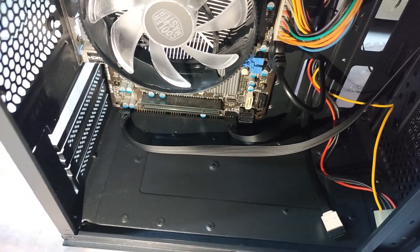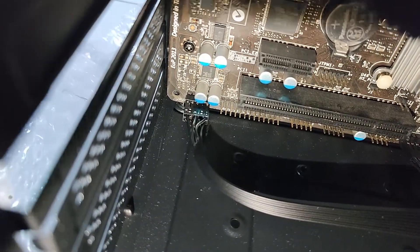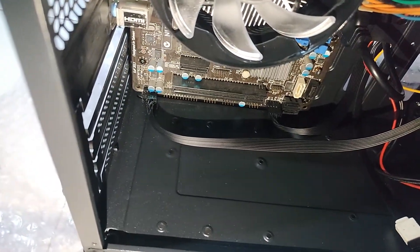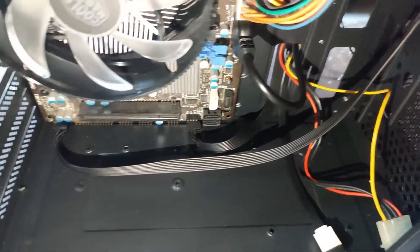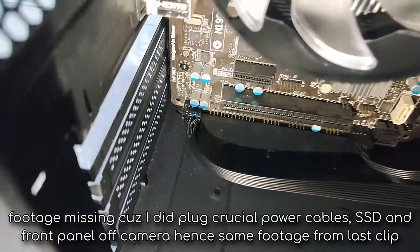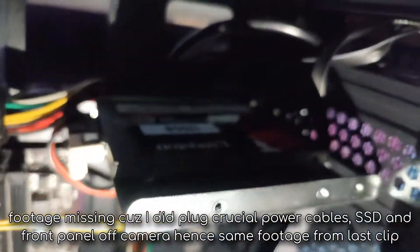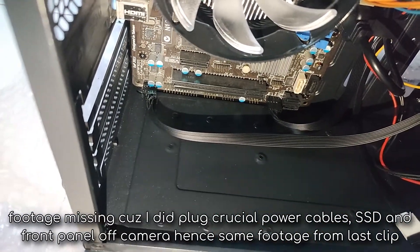I discovered a little problem with this motherboard and the case: the front panel audio connector is shifted to the back, and the front panel audio cable is too short to reach it. I think I'm just going to leave it as is because there's nothing I can do about it. I plugged in the cables off camera — and one of my least favorite parts was the front panel connector, because I had to look at the manual to figure out where everything goes. This is what everyone hates doing, but it's necessary to successfully build a computer.